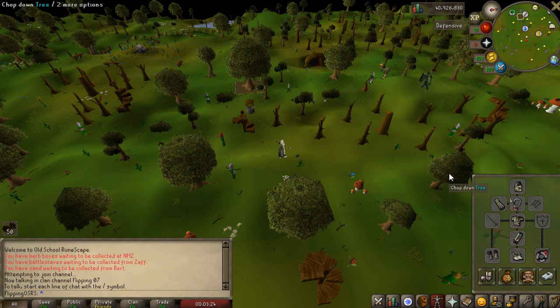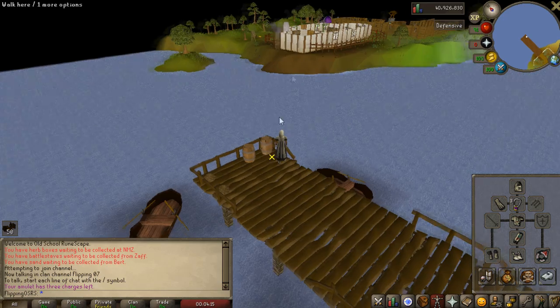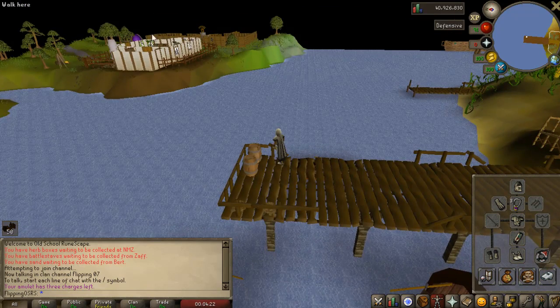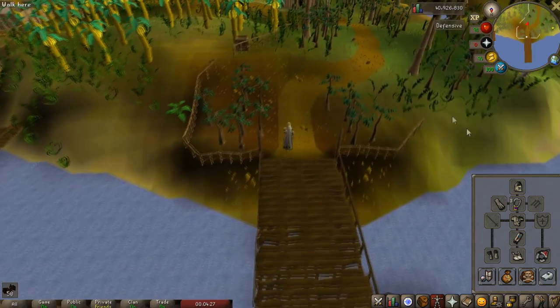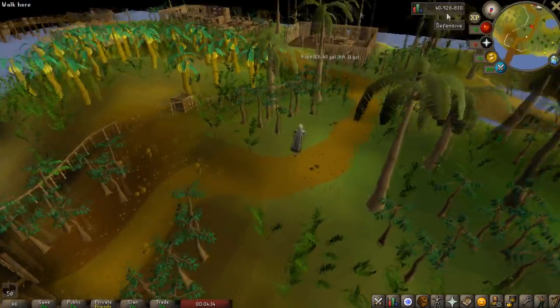Let's go to Karamja. With the increased draw distance we can actually see across the ocean. What the hell is that? It's Rimmington, I think — I can see the house portal there. Now you can't interact with anything, but look how much farther you can see. You can see the entire banana plantation; it looks pretty cool. I have my interface set in this new mode so I could actually get more room on my screen.